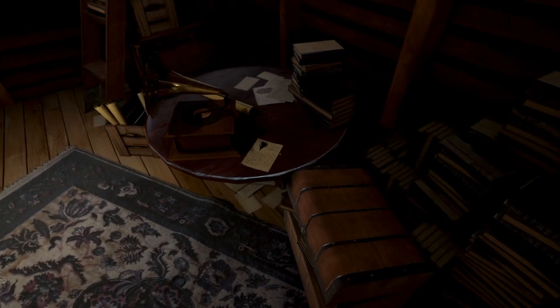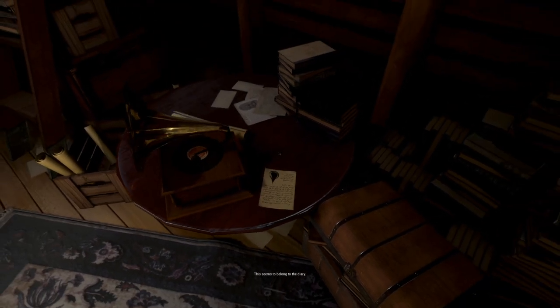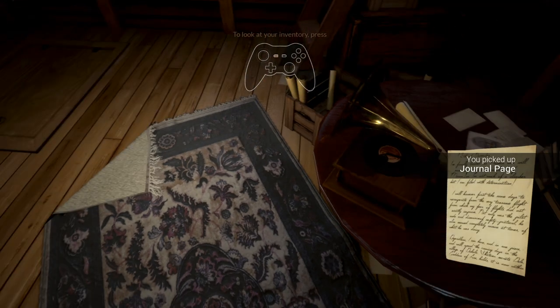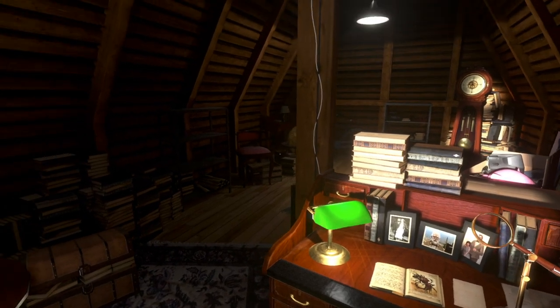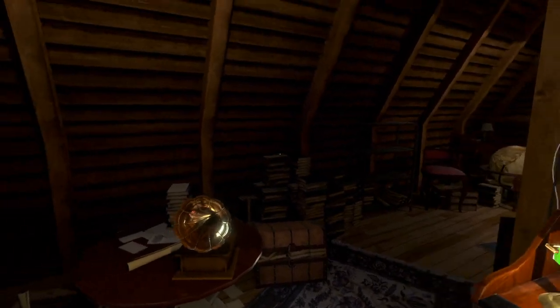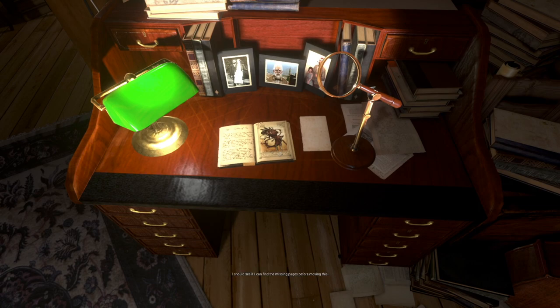I think this is one of those pages we were supposed to pick up — it seems to belong to the diary. I can pick that up and check my inventory by pressing the share button. I turned the resolution scaling from high to medium to get a smoother experience.